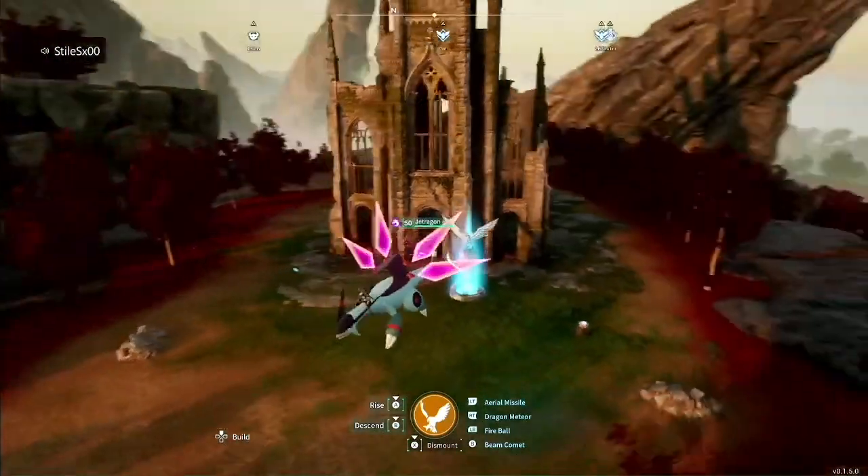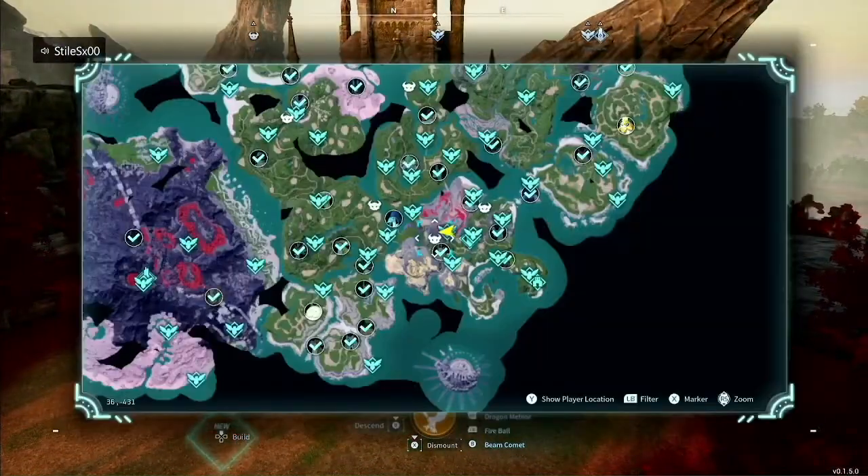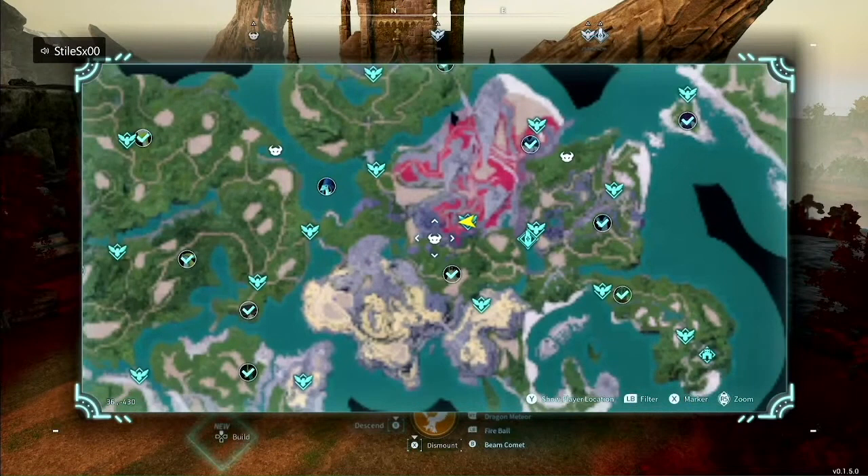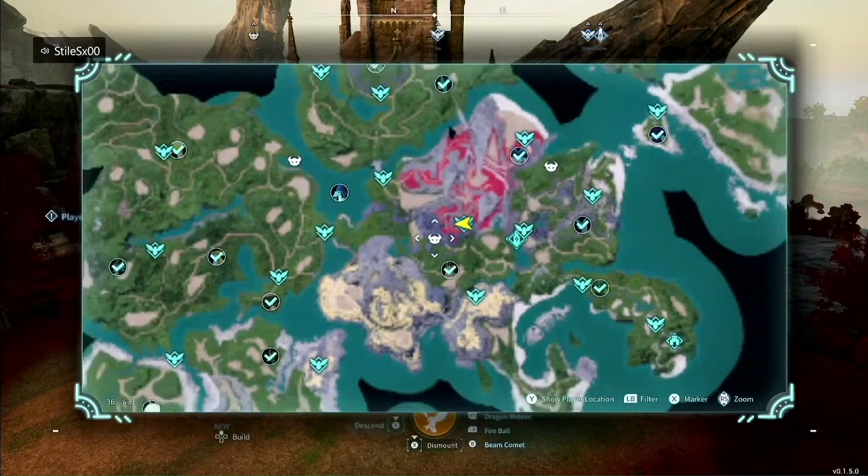Without further ado, let's get into the video. The best way to get gold now, after they patched the nails, is Block Marketeers. The three I focus on — if you turn up your pal appearance rate and the drop rate for gold keys — these are the three I focus on.